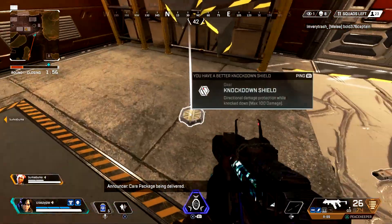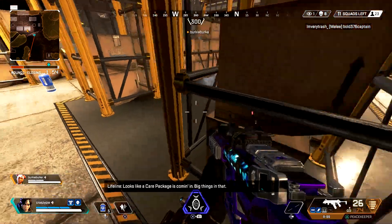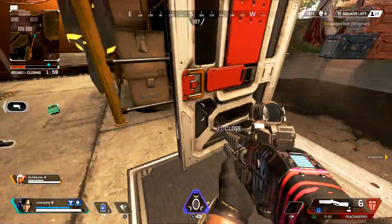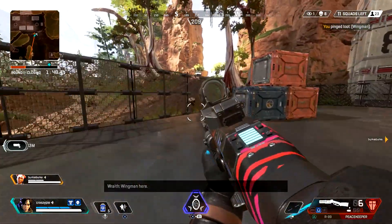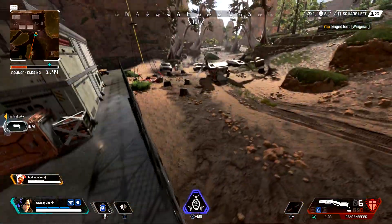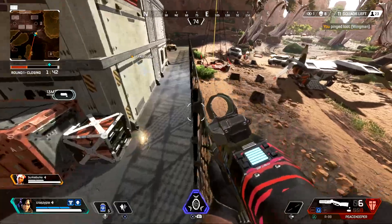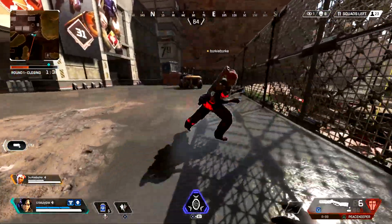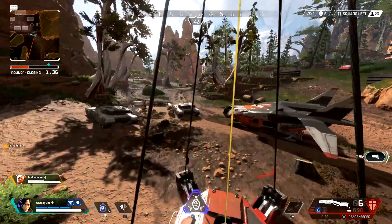Once their shield is broken, instantly switch over and melt them with the Peacekeeper. Same thing the other way — shoot them with the Peacekeeper to knock their shield down, switch to the R301, hit them in the head a couple times, and you've got the whole squad down. Trust me, it's still overpowered when you use these two guns together. Unfortunately they removed the insta-swapping glitch, but it still works great even without it.